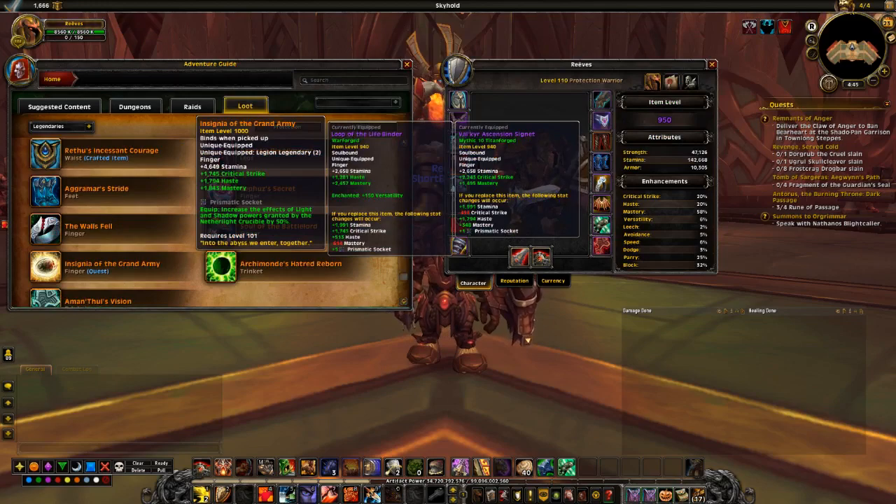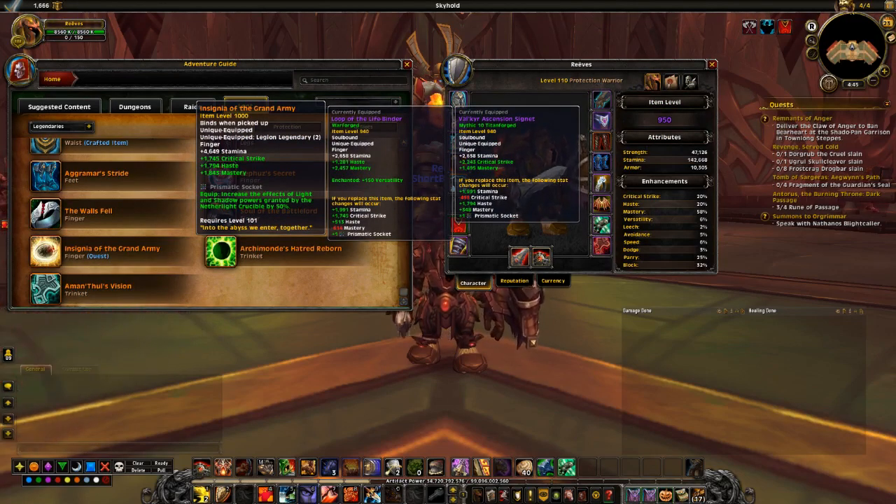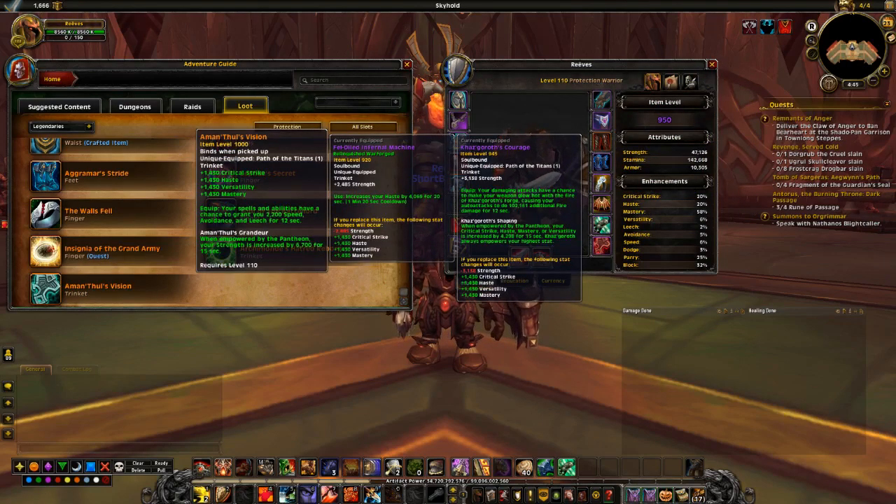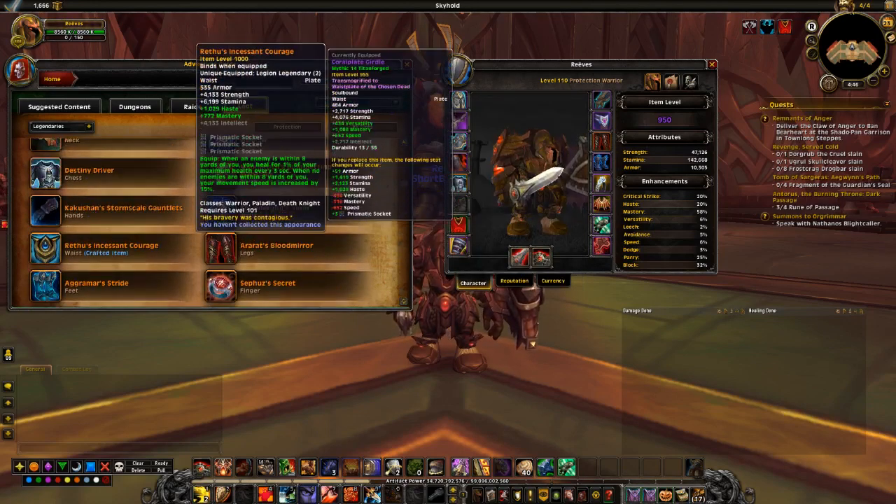Insignia is only good if you have pretty decent traits or if it's a starter legendary — the socket can make it work but it's not best in slot. Archimonde's Hatred Reborn — the absorbed shield is actually decent for an extra defensive, whether magic or physical. And of course, Amidthul's Vision is just freaking amazing — if you're lucky enough to have one, I'd almost suggest wearing it regardless of what tank you're playing. All four stats in very high amounts, 2,200 of the off stats, and 6,700 primary stat from the empowered raid effect. Absolutely busted.